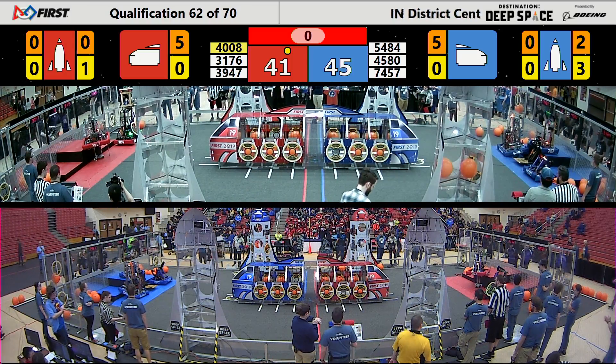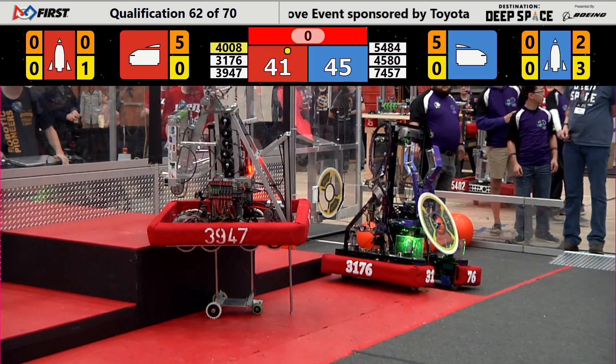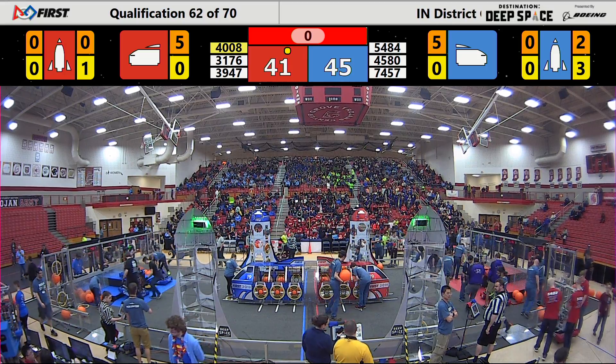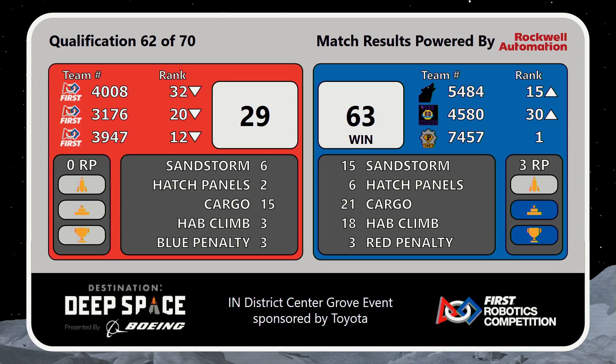Your final score will be here shortly. Scores are good for qualification match number 62, and it does end in a Blue Alliance victory. Your final score: 63 to 29 — a large swing there. Remember, your live scores are unofficial, but these scores are final. So the Blue Alliance will take home three ranking points for each of those teams, adding into their average — probably their last or second-to-last match for each team. SuperDuper stays up on top of the leaderboard at number one after those ranking points. Wolfpack moves on up to 15th, and Last Crusaders slip to around 12th, kind of at the tail end of our bubble. We'll get match 63 set up for you as quick as we can — we'll see you next time.